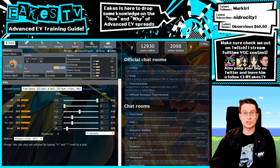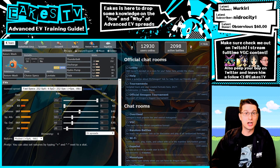The cool thing about this specific EV spread is I'm going to show you how a Pokémon can benefit from both defensive and offensive EVs on the same spread. Rotom is going to be fulfilling a lot of different roles — instead of just hitting really hard or just taking hits, this Rotom can actually do both through the EV spread I created, which is really exciting.